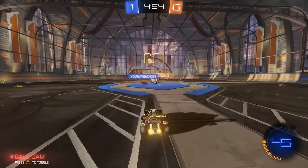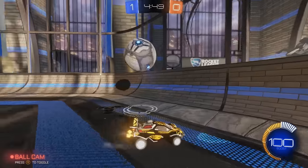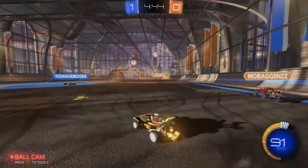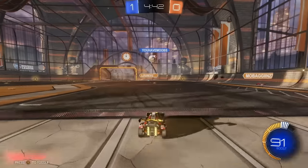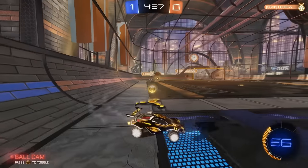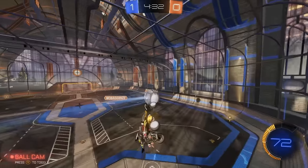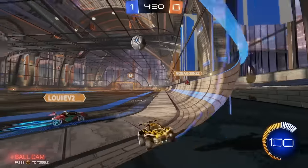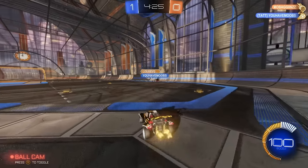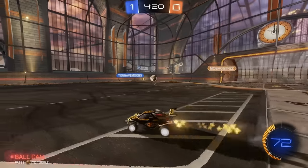He cheats up a little to grab a boost pad. Once I see that he's got the ball before me I'm going to be careful not to challenge and turn around as soon as possible. My teammate makes a good shot towards target — Louie should have a save. The ball bounces awkwardly so I go back to the backboard. I back out the second I see the opponent has possession, and he ends up chipping it too far and missing the corner boost.